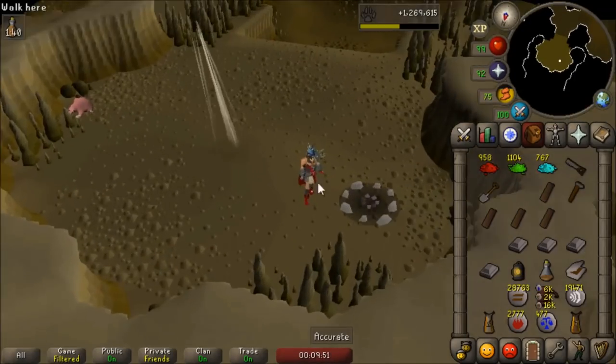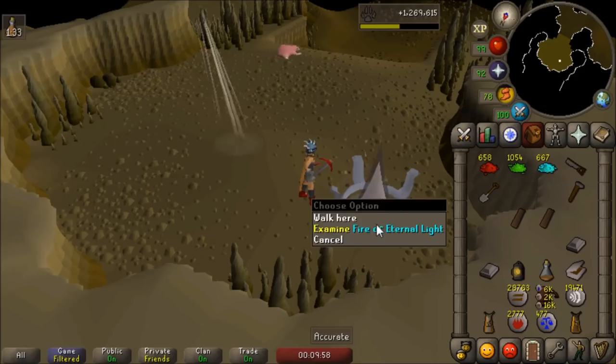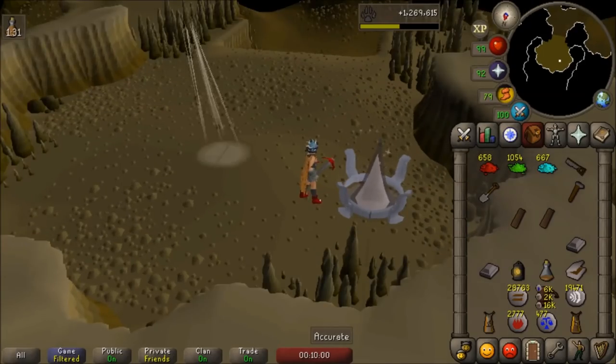Next up is the one in the mole hole, which is located right next to where you enter as well. Same requirements as before, and you also get 300 Firemaking and 350 Construction XP for each one built. Now on to the last one.